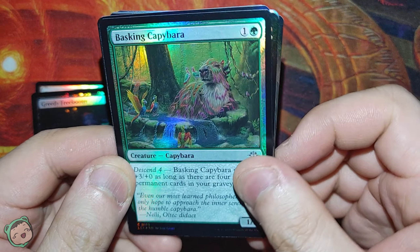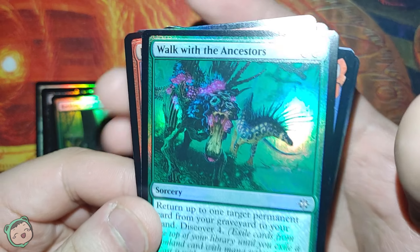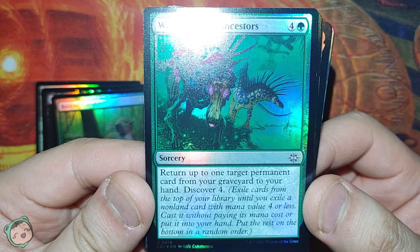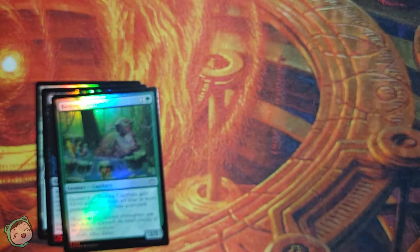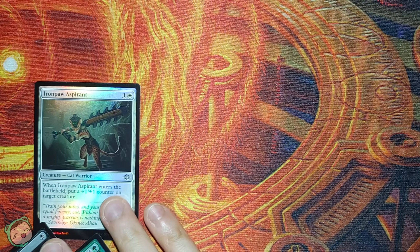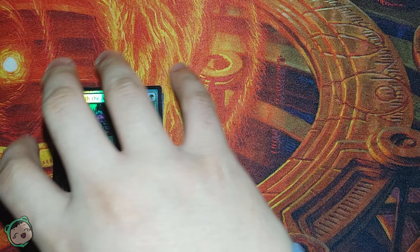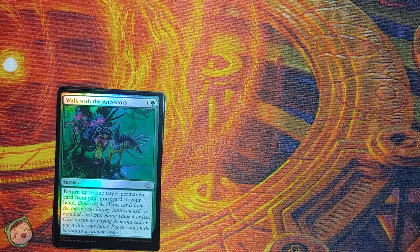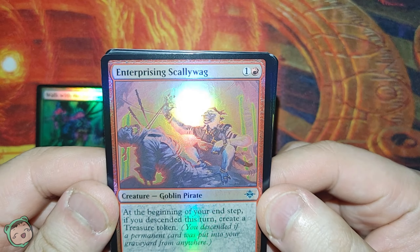Next up, we got Walk with Ancestors for four green. Return up to one target permanent card from your graveyard to your hand, then Discover four. The symbols between common and uncommon for this set seem pretty hard to tell at first glance, so this one is an uncommon.